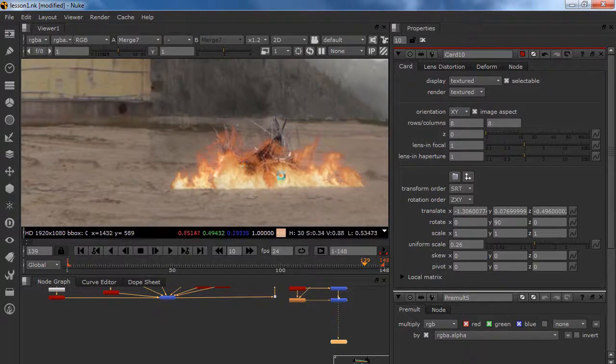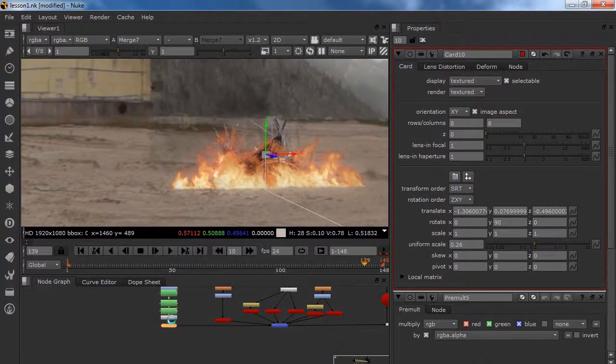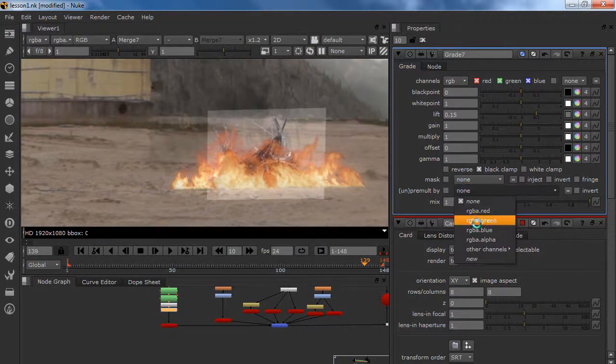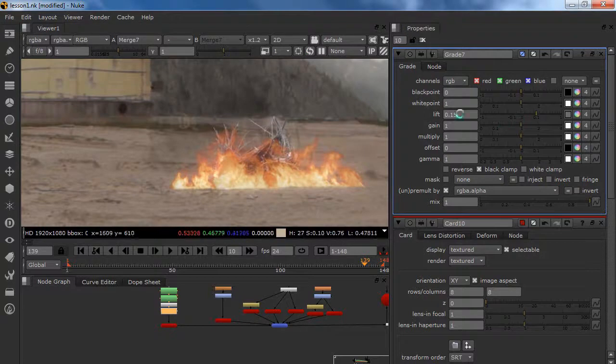Alright, now we got our debris. It looks like something is on fire so let's grade it a little bit so it integrates better in the shot. I am just going to lift it a little bit up. As you can see when we lift it up we get this weird square — to get rid of it, divide by alpha on pre-multiply. I am going to put something like this, gain it down, and gamma it up.